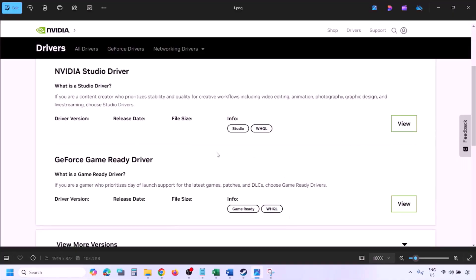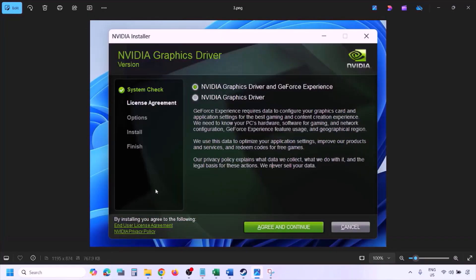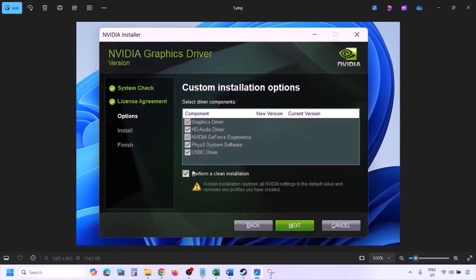You will see the latest GeForce Game Ready Driver. Click View, then Download, and let the download complete. Run the exe file, click Agree and Continue, then select the Custom option instead of Express, and click Next. Put a check on the box which says 'Perform a clean installation,' then click Next and let the installation complete.